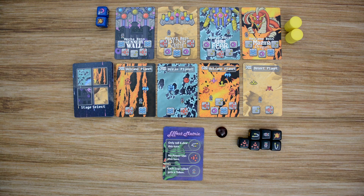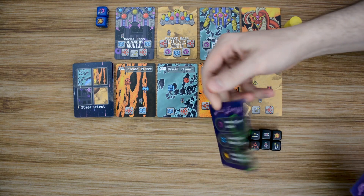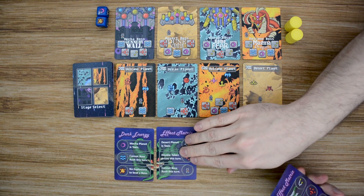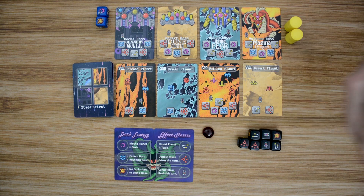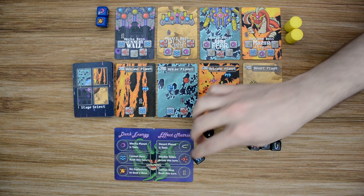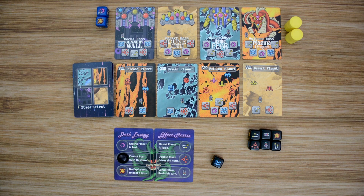Dark energy mode adds difficulty to your game, so only add this if you're looking for that. To use this mode, shuffle up the 6 dark energy cards. The very top card is flipped over to the dark energy side, and the bottom card is added for the effect matrix, creating a central image. The remaining cards are returned to the game box. During the beginning of each round, the first player rolls a black ship die, and based on the symbol rolled, places the glass marble on the corresponding effect. For the rest of that round, that effect is in play — each one adding some form of hindrance or potential benefit. With the toxic effect, a game over occurs when only 2 explosions come up instead of 3.